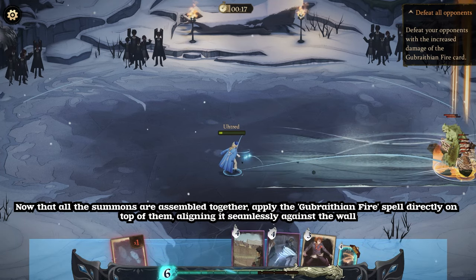Now that all the summons are assembled together, apply the Gubrathian Fire spell directly on top of them, aligning it seamlessly against the wall.